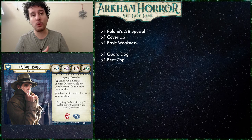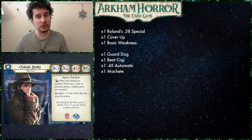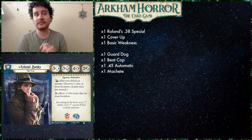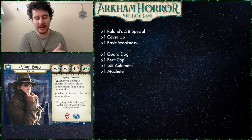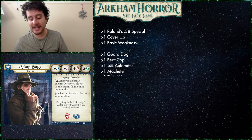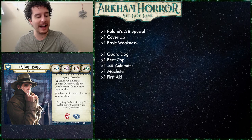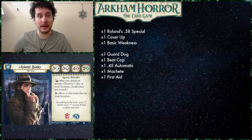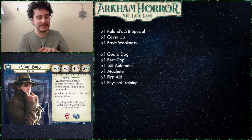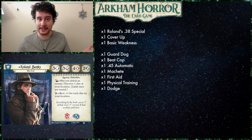We're going to have one copy of Guard Dog and one copy of Beat Cop, the .45 Automatic and the Machete — just very strong weapons to make sure that you can actually do things. One copy of each means you'll have a harder time finding them in the deck, so mulliganing for at least the Machete I think would be a good opening option, especially in a solo campaign. We have a First Aid to heal our damage. With Roland, healing his horror is more important because he only has five sanity at the start of the game, which is a low number.